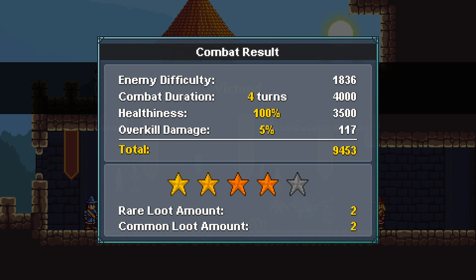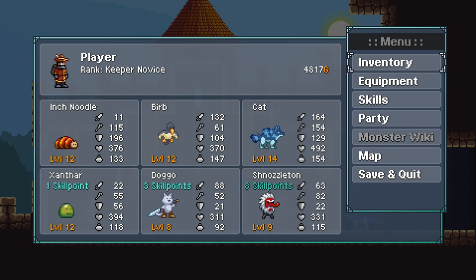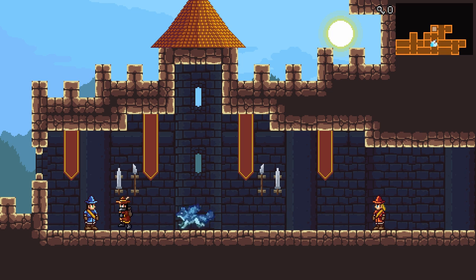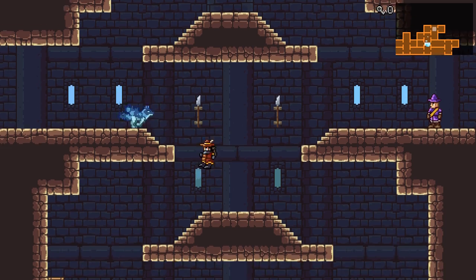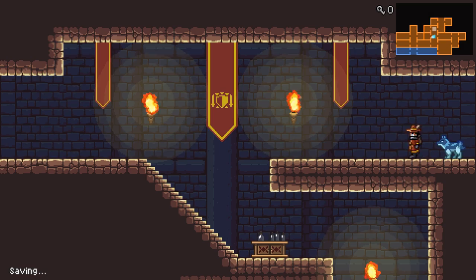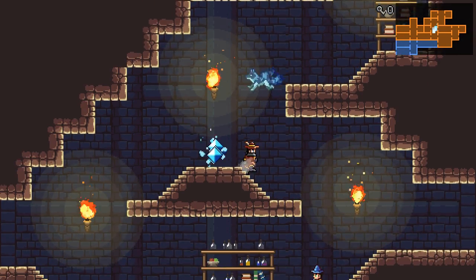Did we get anything useful? Four star. Rare loot amount, common loot amount. Wait, do you not actually get loot off of the bosses that you fight here? You get EXP, it says amount, but it doesn't actually give us anything. That sucks. I wonder if that's a bug, or if it's intentional.